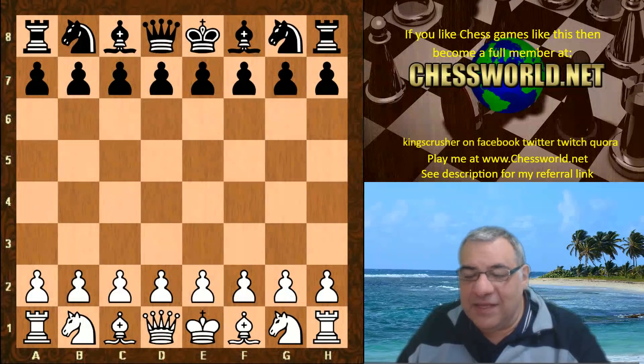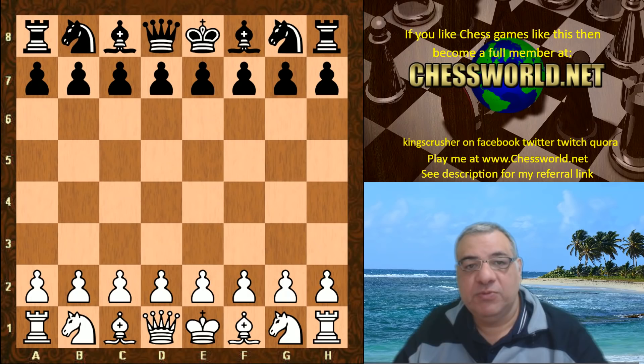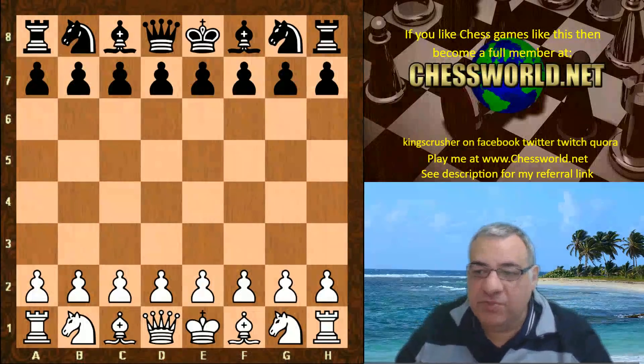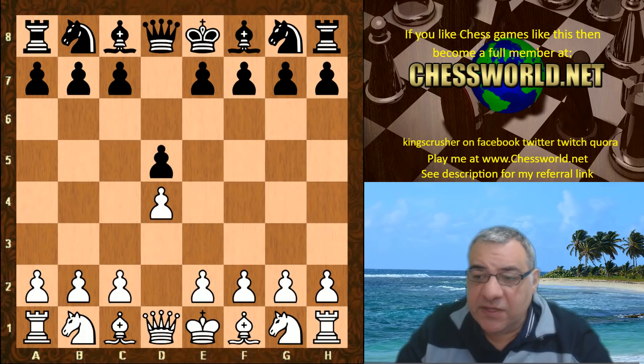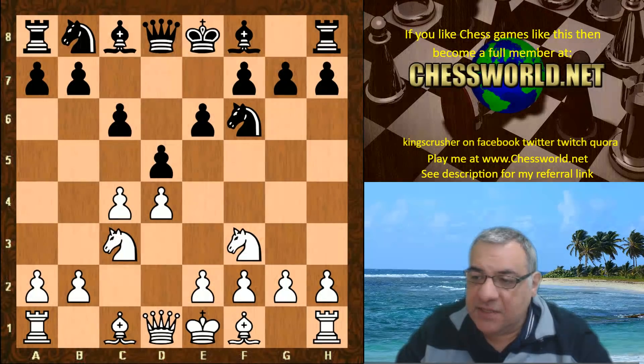Hi all, I have another fascinating game of Leela Chess, this is against Shredder 13 in the 2018 Chess.com Blitz Battle, which is a five minutes with two second increment time control. Let's have a look. d4 from Leela, d5 from Shredder, c4, e6 — pretty classical so far — Nf3, and now c6, Bishop g5, Bishop e7.